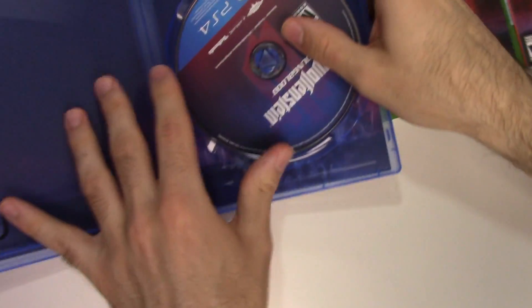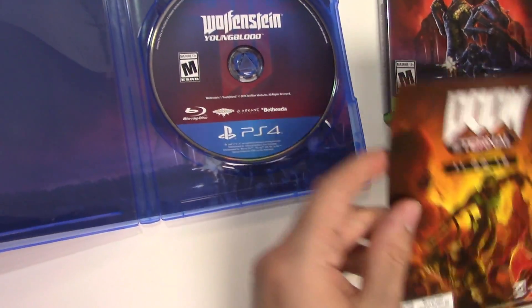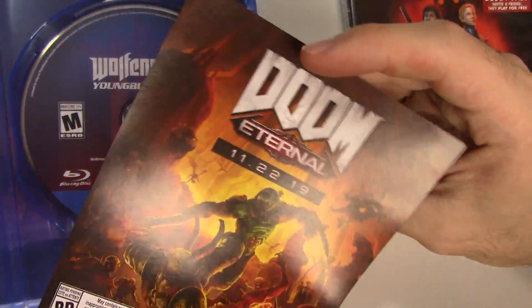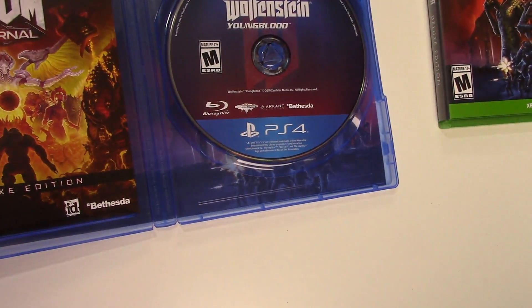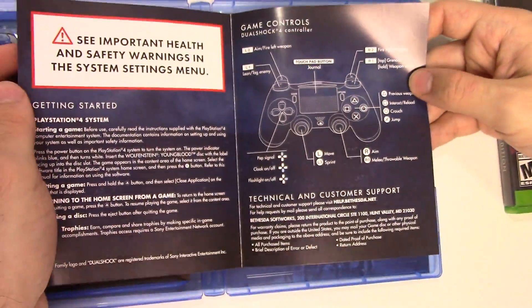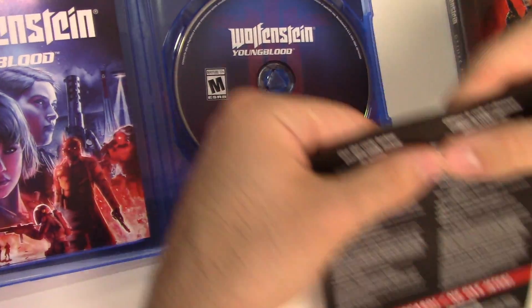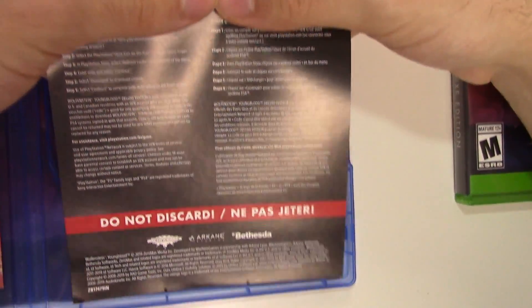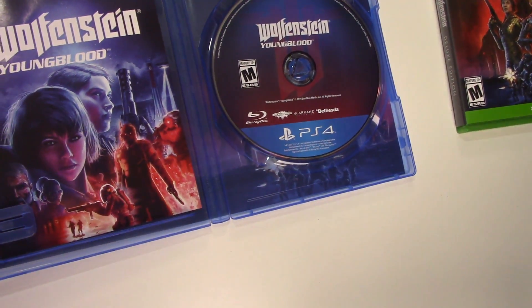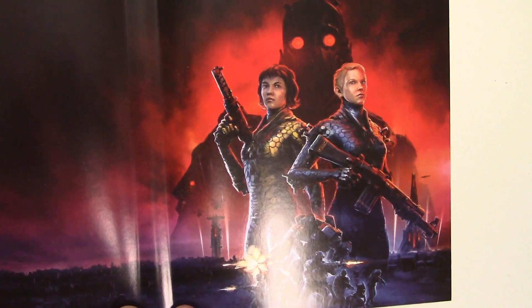We'll start off with the PS4. We're going to see the game disc here on the right-hand side. Then we have an advertisement for Doom Eternal and Doom Eternal Deluxe Edition. We also have a sheet with the controls, and of course the code — do not discard, there's information on how to redeem it, and it expires on June 26th of 2029. Also behind the front cover we're going to have artwork showing the two characters we saw on the front cover.